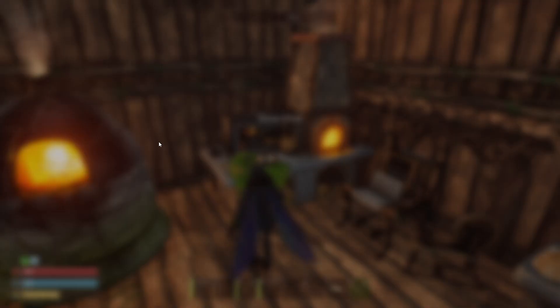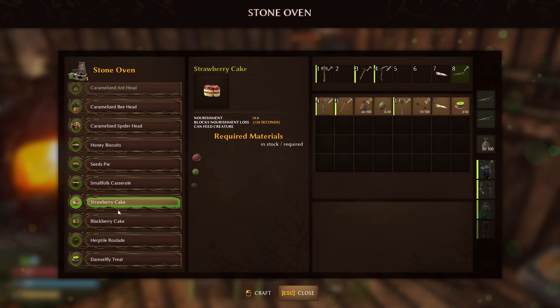The damselfly treat can be crafted over here in the stone oven — it's going to be down at the bottom. It's going to require three firefly juice, one petal, and two seed oil.